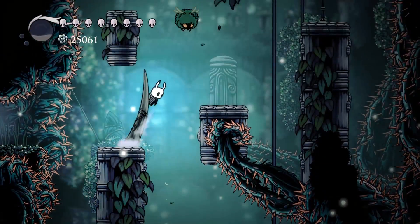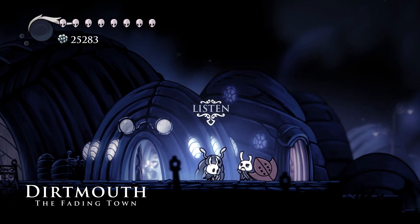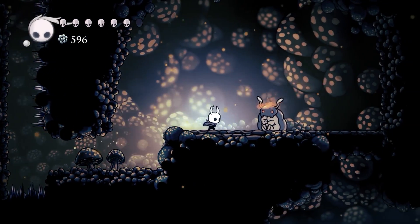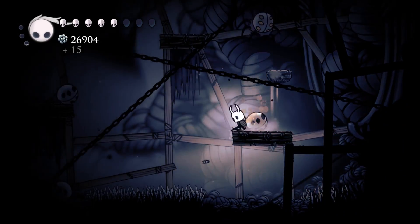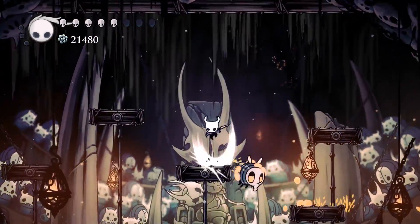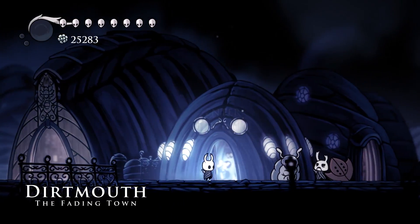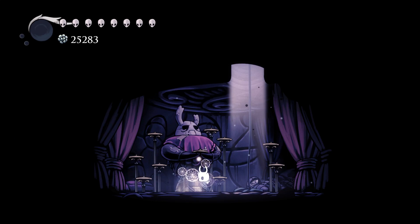There are three bosses in total — two you fight and one you run away from. The first boss requires completing a small checklist of side questing: you'll need to free Bretta from the fungal waste, complete the length of the Zote side quests rescuing him at both the Green Path and the Deep Nest, and then finally at the Coliseum of Fools. If you do all of that, the two characters will eventually cross paths at Dirtmouth and Bretta's house will have opened.